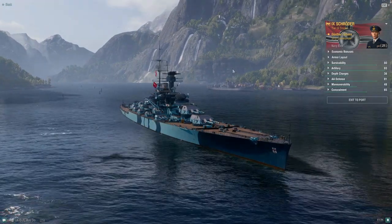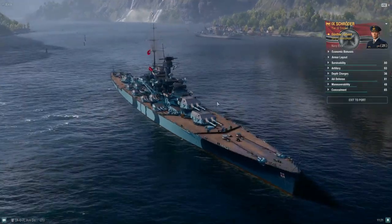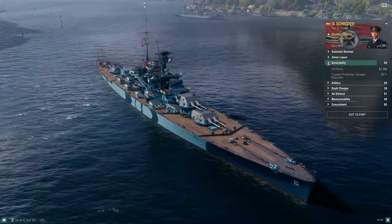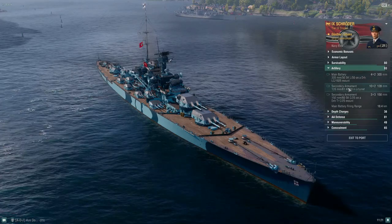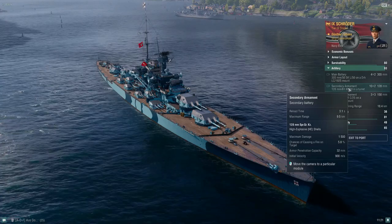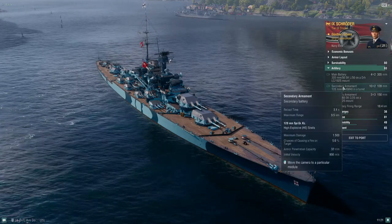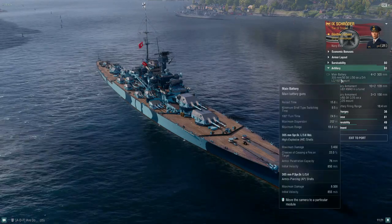I'm going to highlight some specific things on the ship real quick and then we're going to go into battle. German fast battlecruiser — good main battery guns, and her secondaries are awesome. She has 128mm secondaries. Right now we can extend those out to 9.5km, and then 150mm secondaries also at 9.5km, with 5.9 second reload for the 150s and 3.1 second reload for the 128s, with the 305mm guns.